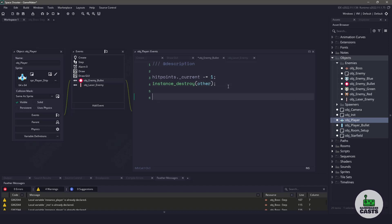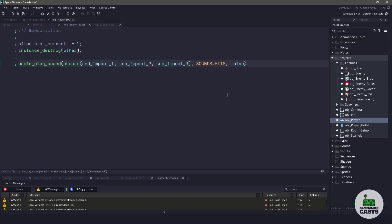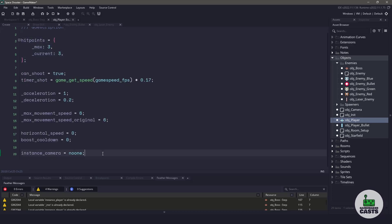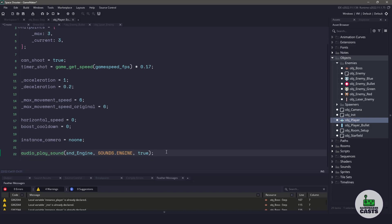For myself here, I'm going to play a sound, and I'm going to randomly choose between the three impact sounds that we have. Now we need to check to see if our current hit points are less than or equal to zero. This means that our ship is dead, and we should stop a few sounds — in particular, we are going to stop the engine sound. Right now this sound is not playing, so let's go to the create event, and down at the bottom, what we want to do is start the sound, using the regular sound engine. The true value will mean that it loops, so as long as our player is alive, we'll have a little bit of an engine sound.